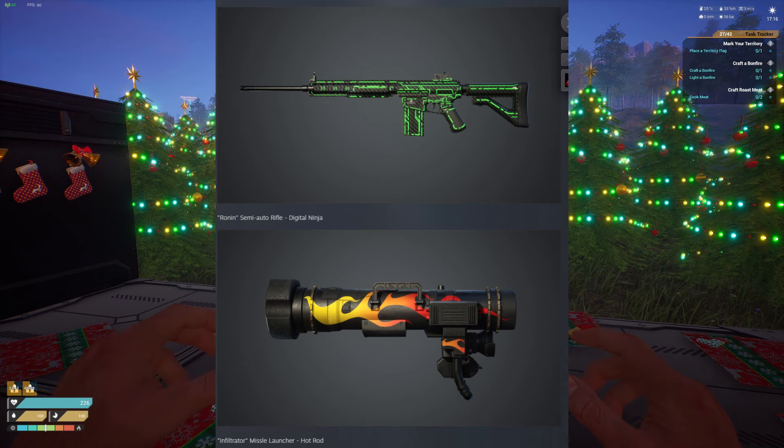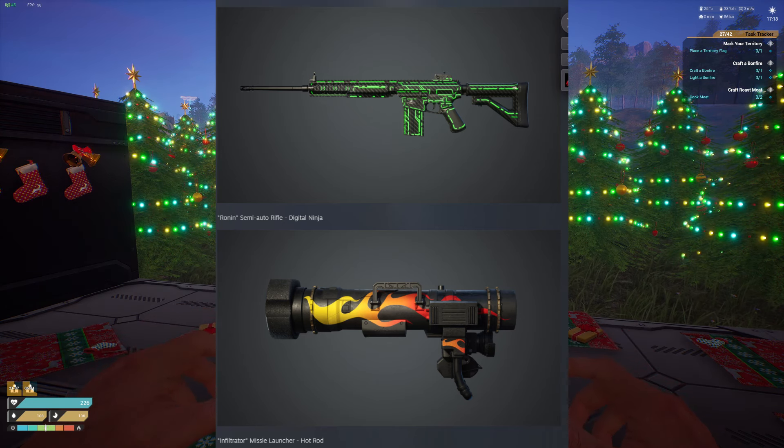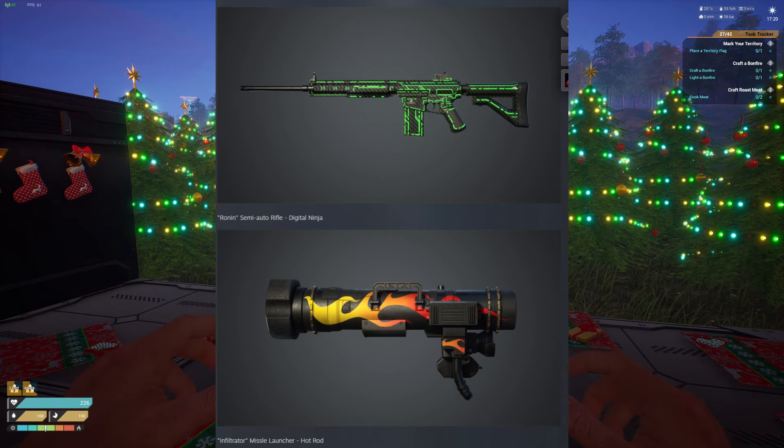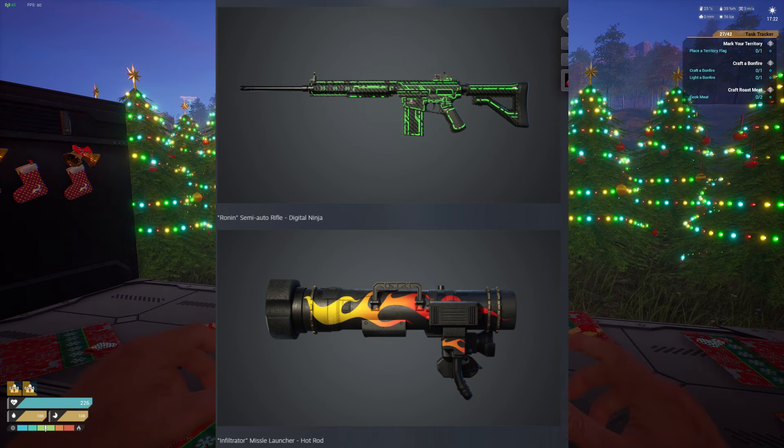And then below it, the Hot Rot Infiltrator Missile Launcher — pretty stereotypical for something I would expect for what this weapon is. I know I'm saying I kind of like every single one, but at this moment I really don't hate any of them. Any design is better than just the normal design that everybody has.